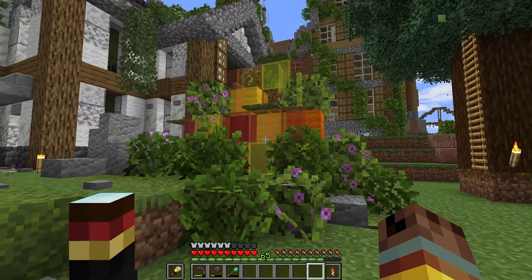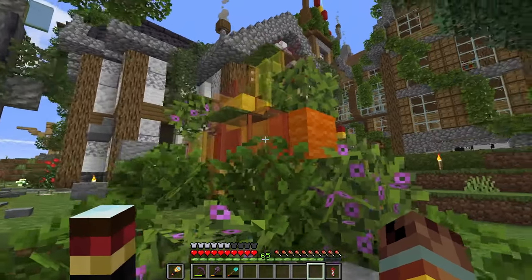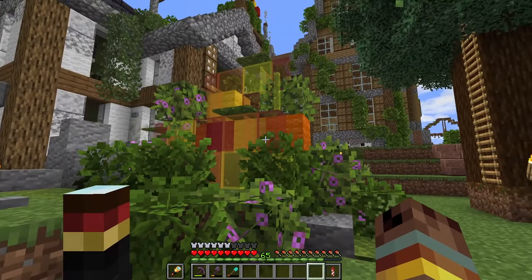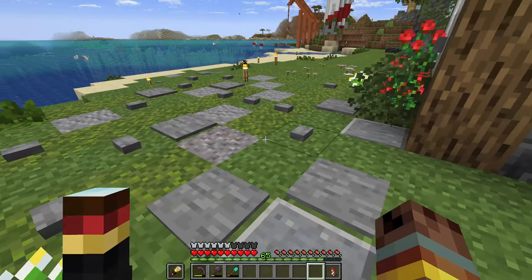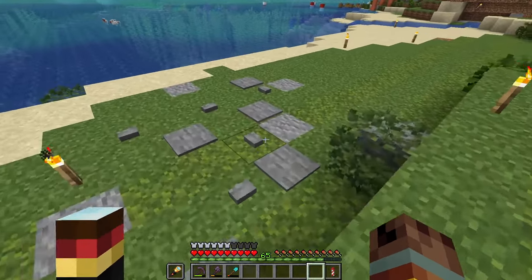This is a bit of a weird one — we're still working on it — but how about an autumn colored bush? You can see I used wool and glass panes of different oranges, yellows, and reds around some leaves to make an autumn-looking bush. This is one of my favorite techniques: how about using buttons and stone pressure plates to make a pathway? Granted, they are very annoying when you walk over them.